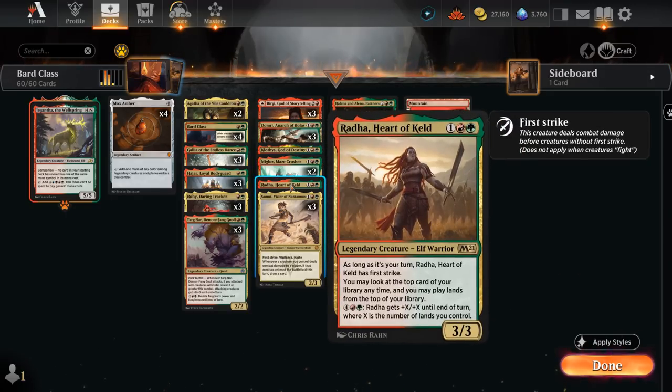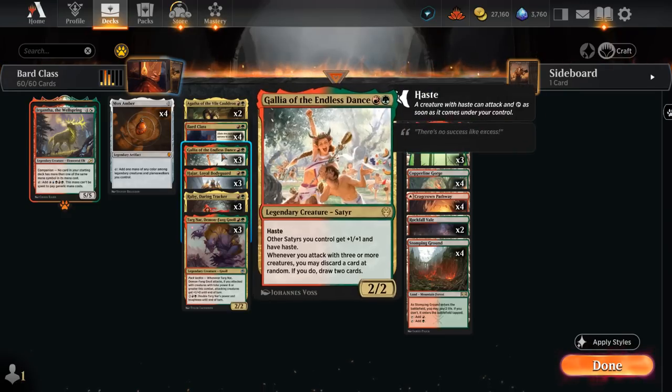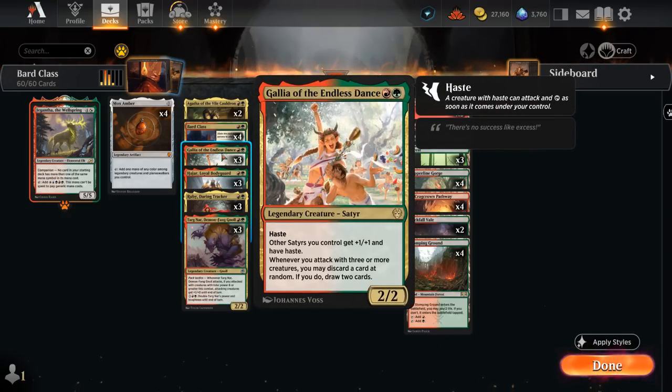We also have one copy of Arada, which has a 6-mana activated ability giving it +X/+X until end of turn where X is the number of lands we control, so that also benefits from Agatha. Additional two-drops include Gallia, a 2/2 with haste. Whenever we attack with 3 or more creatures, we may discard a card at random — if we do, draw 2 cards — so that can be a nice way to refuel, especially if we have a legendary creature in hand that we already have in play.